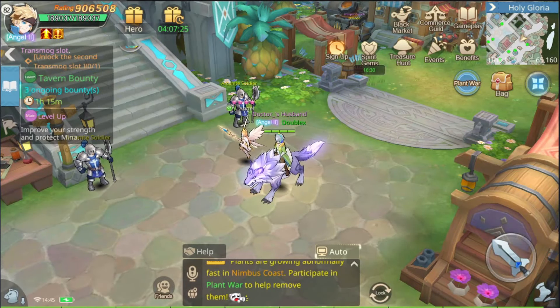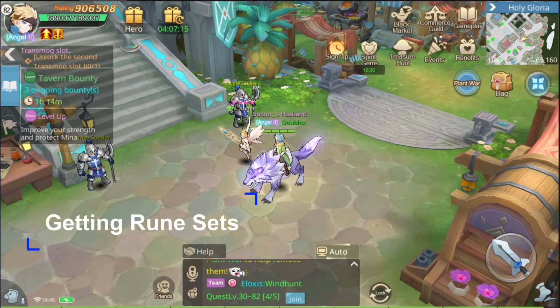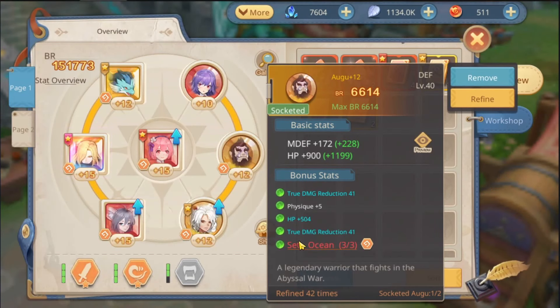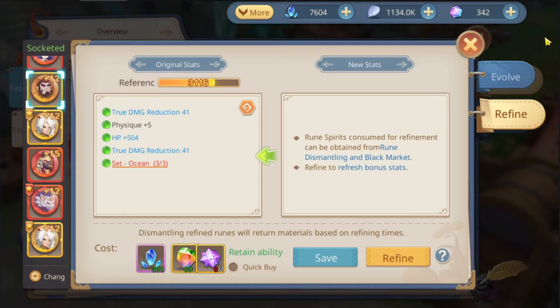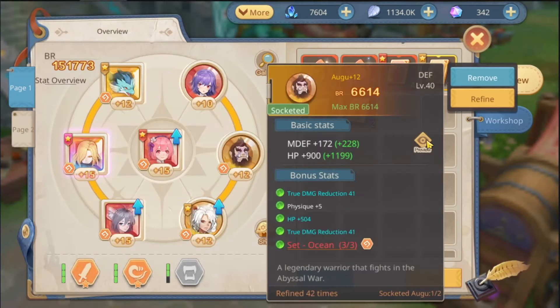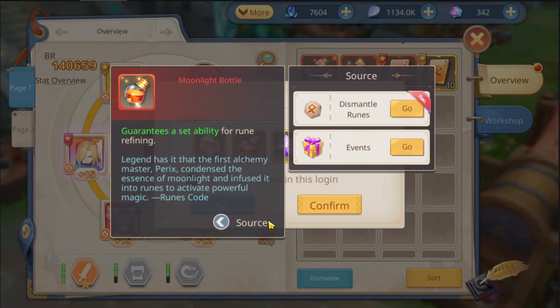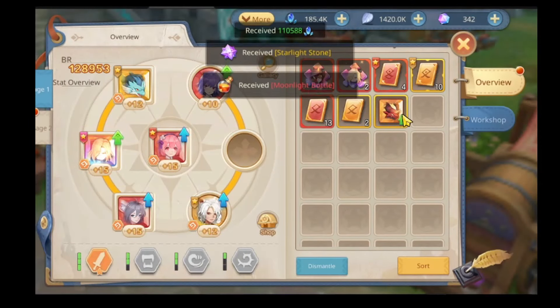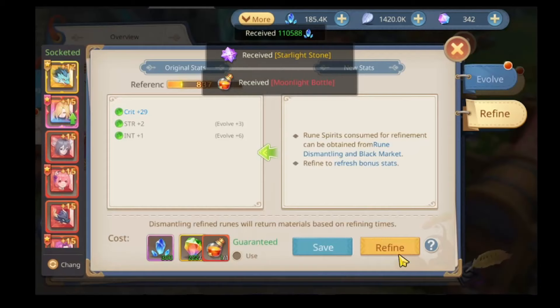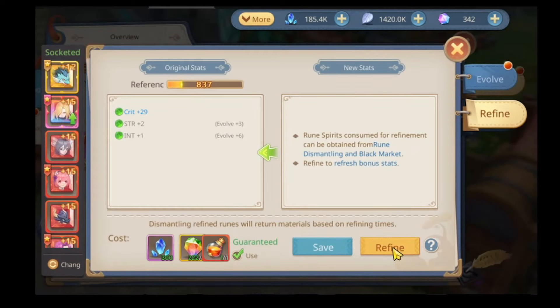Hi guys, Double here with a quick tip on getting the rune set when refining runes. It is very simple. Basically you use a golden rune and refine it until you get a set on it — it doesn't matter which one. And when you dismantle it, you will get this bottle — the Moonlight Bottle. What it does is, you can use this bottle to refine and get the set you want on it.